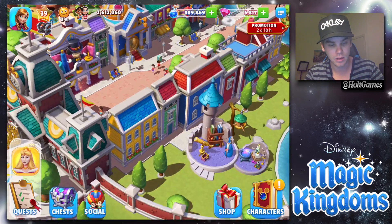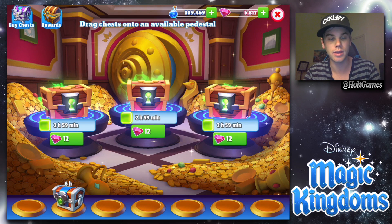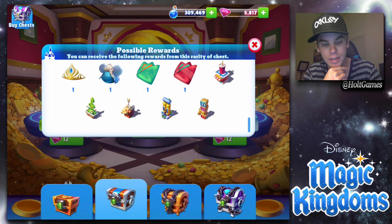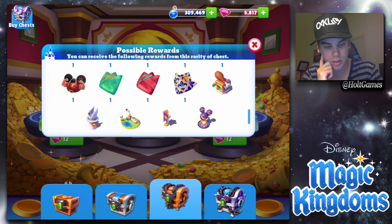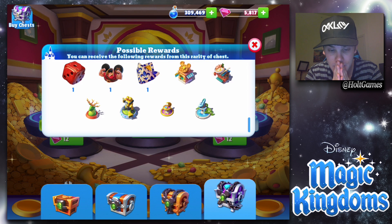I'm just gonna throw three bronze chests in. People are telling me I should buy some chests to try to get some extra concessions. I got the milkshake one and the turkey leg one. On the platinum one — oh, there's a Mickey waffle stand. Did that just get added?